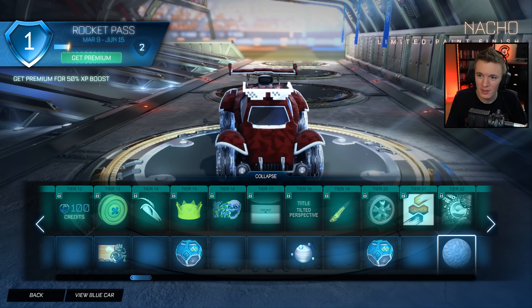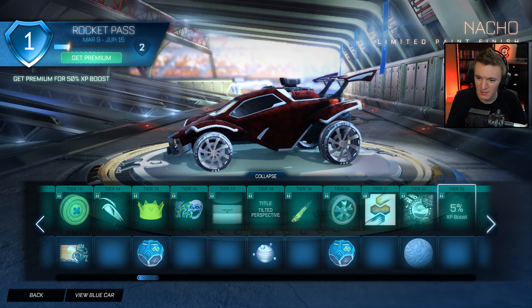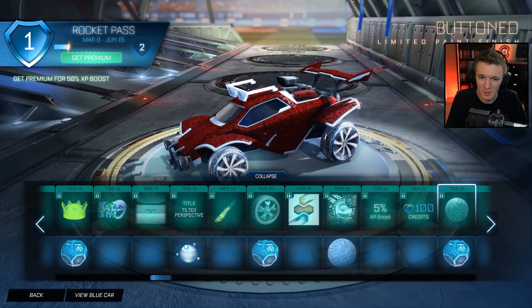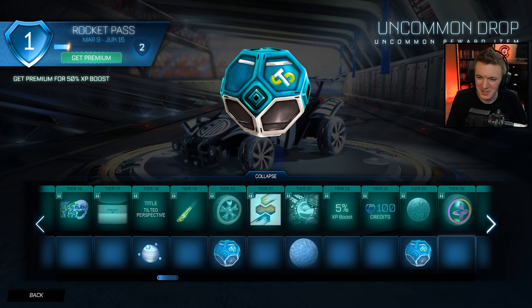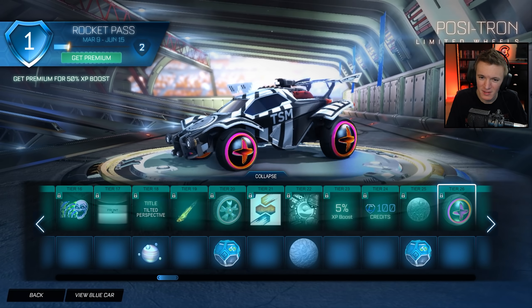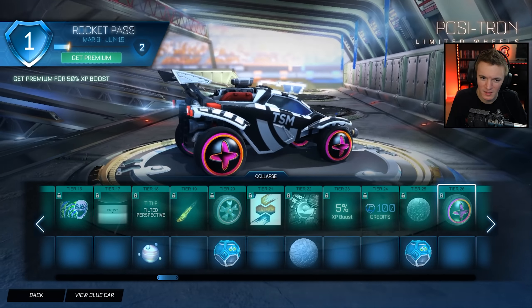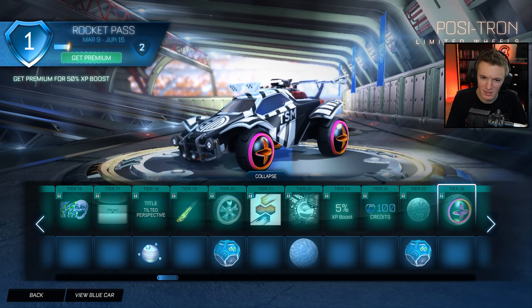We got the Nacho Paint Finish — if you want your car to look like you have a bunch of nachos on it. 100 Credits, XP Boost, Buttoned — so if you got the Button Wheels, you can have a Button Paint Finish to match. That is so random. Uncommon Drop. Then we got Positron — I kind of like the color of these. Are they just purple and orange? Yeah, just purple and orange. I think these would be better painted a certain color, but they look nice.